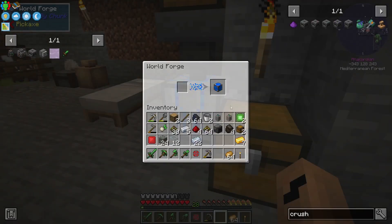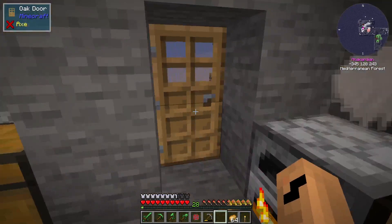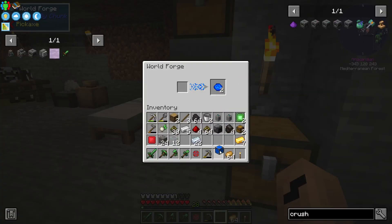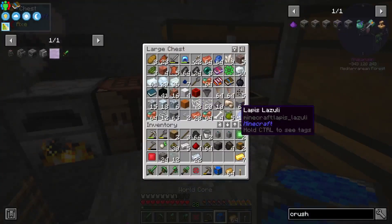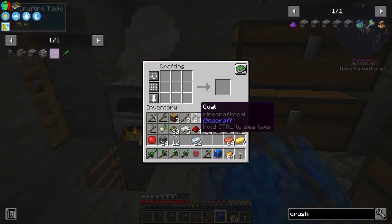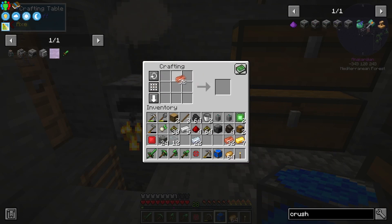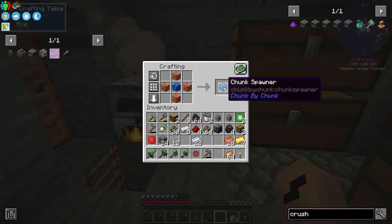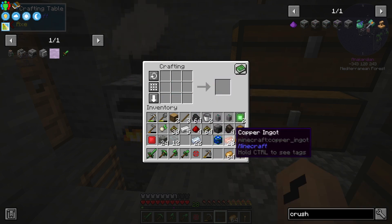Oh, we got a world core! Well since we got a world core I think we should give ourselves another chunk — that sounds like a brilliant idea, just so we can actually continue our quest for more space. There we go, a chunk spawner, so we got that ready.